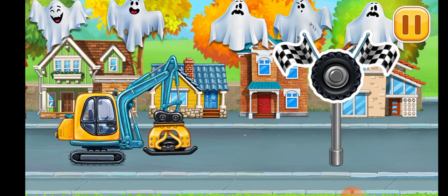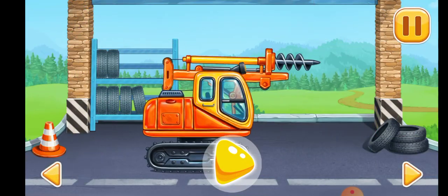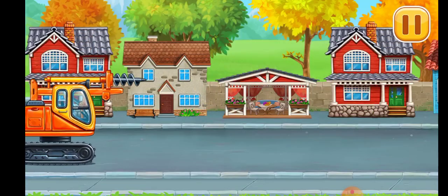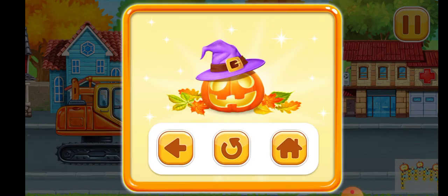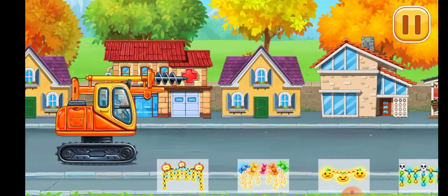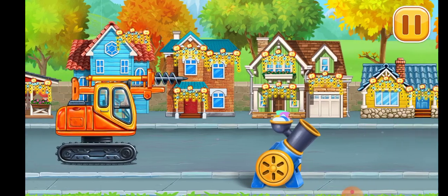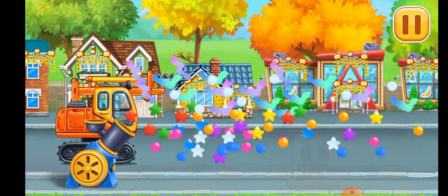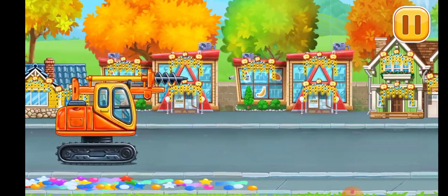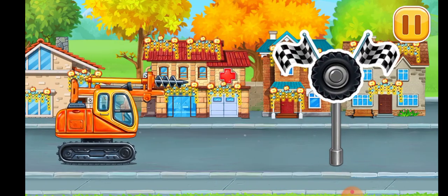Let's decorate this city. Tap on any decoration to decorate the streets. Pull the lever down to decorate the street. Tap on all objects to decorate the street. Tap on the sign to get started.